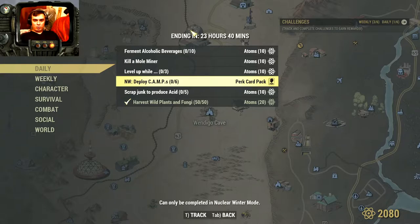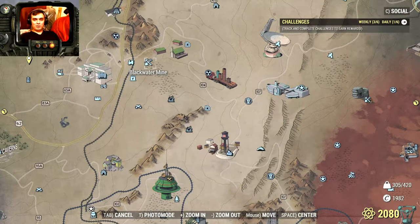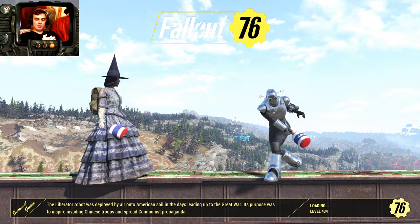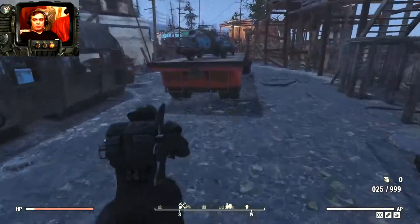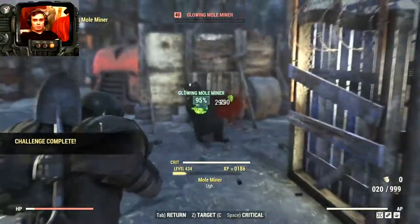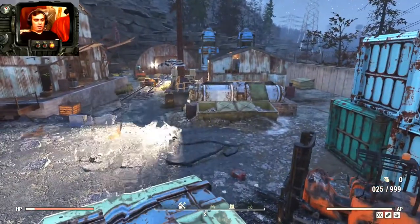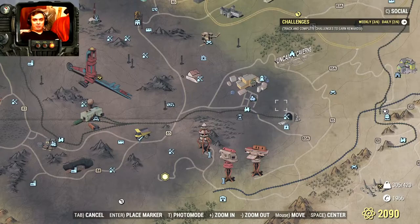To kill a Mole Miner — I think everybody knows where to do that one — it's the Blackwater Mine. That's where the Uranium Fever event starts and there's a lot of those dudes. Once you fast travel, you will end up in this location, so basically you just run in and shoot your first target. Quick and easy 10 Atoms. There's a lot of them in this location.